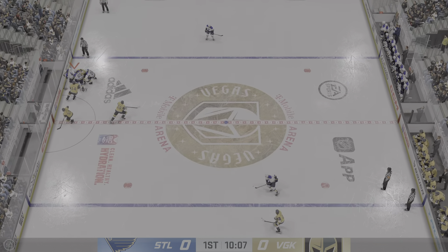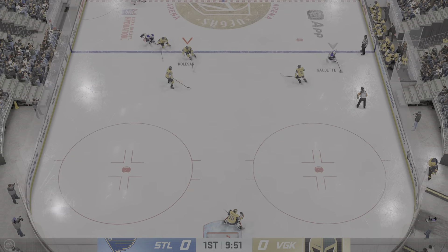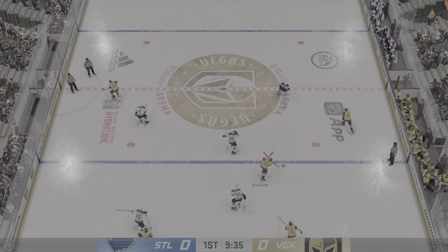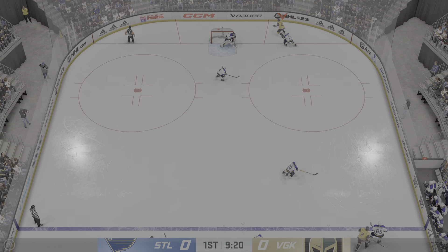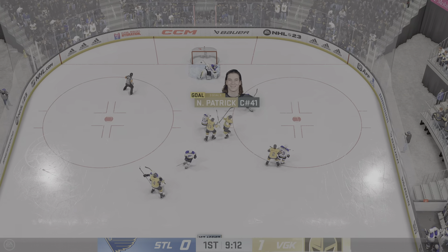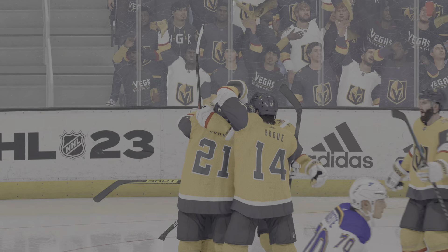Puck battle along the boards. The Blues gain possession along the wall. Right side set up ahead into the middle of the ice, and now it's grabbed by Pulisar. Moves the puck along the half wall, here he is in front — scores! They say what happens in Vegas stays in the back of the net.